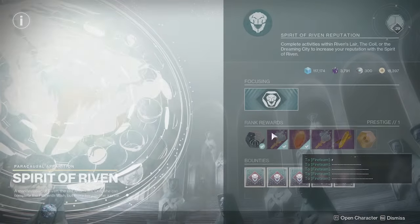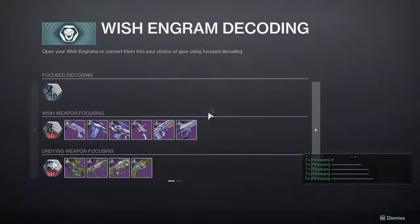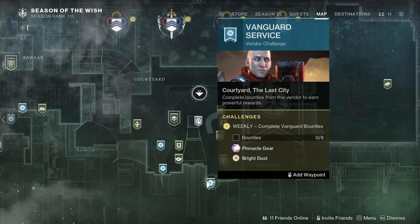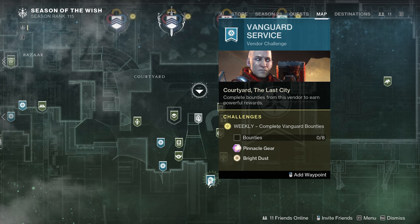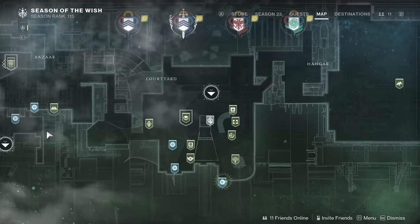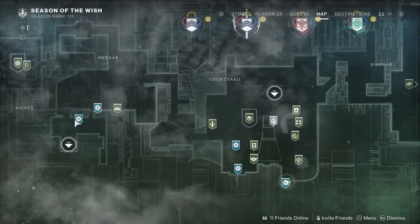Don't forget to swing by the Helm and purchase your free weekly Red Border from Riven if you haven't already done this. You'll want to get these crafted before the Final Shape. Once you finish up in the Helm, swing by the tower and do all of your weekly pinnacle rewards from the three vendors — Vanguard, Crucible, and Gambit. This will give you some bright dust, and it will all add up by the end of the season.